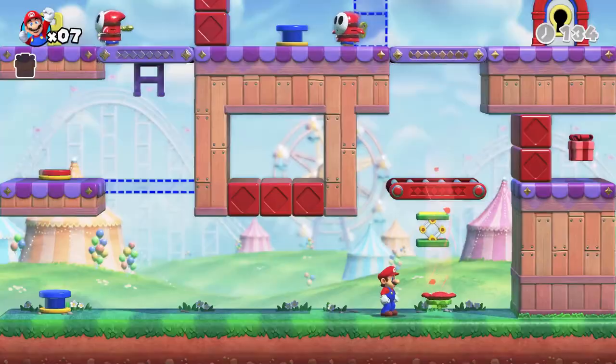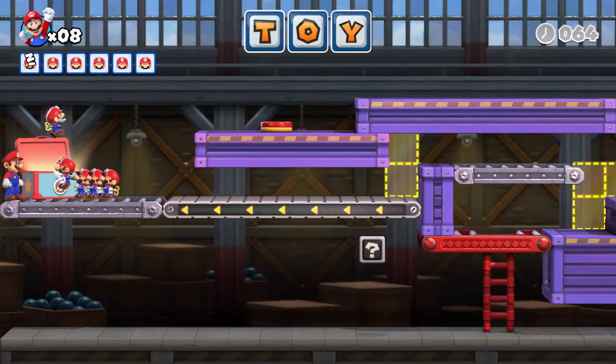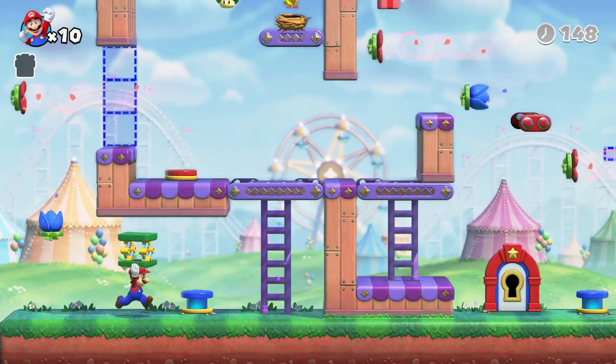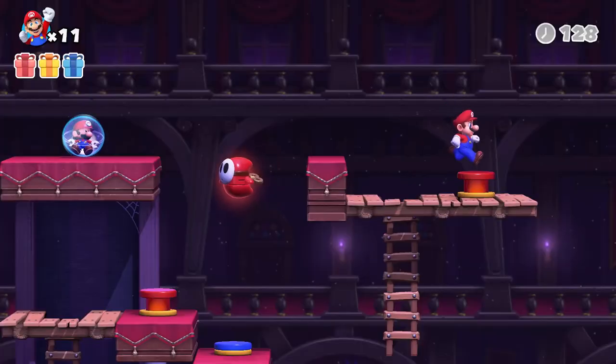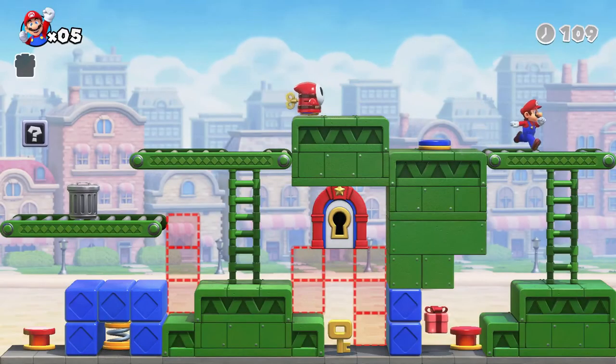From shy guys and thwomps to flower fans and trampolines, Mario vs. Donkey Kong has so many things. You may have heard of blue color switches — now enjoy red and yellow as well-o. Just jump, stomp, and change up the level.